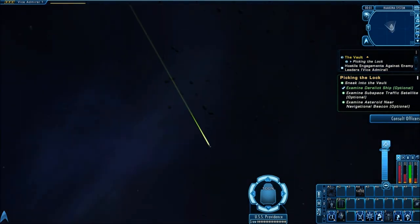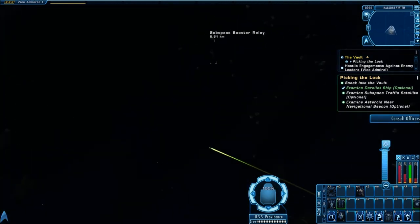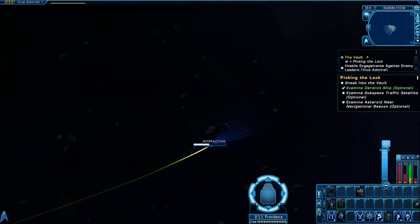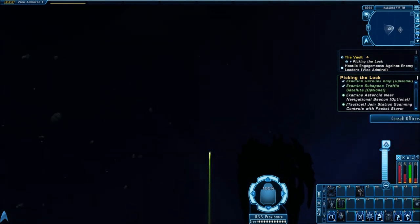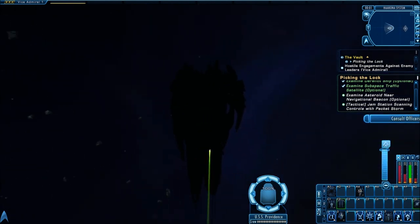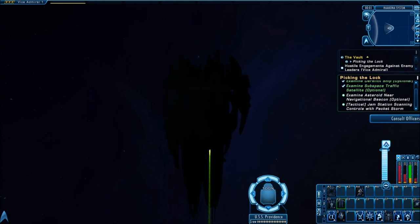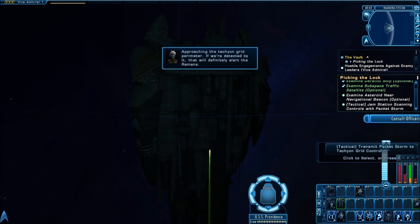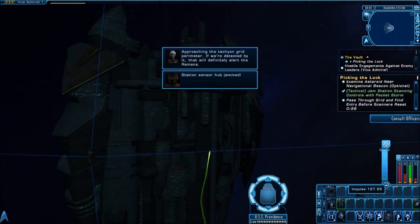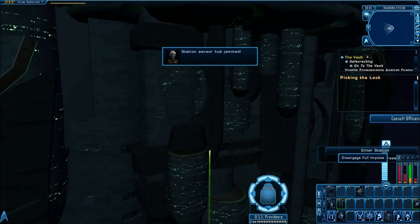I'm a tactical, so I have to do the satellite, but I actually scanned a derelict ship first since it was the first thing I saw, then went and got the tactical objective by scanning the subspace traffic satellite. Heading toward the vault — you can see in the background that dark, ominous figure, just a large space station. They have a sensor grid you have to pass through, but after completing the objective we jammed their sensors and entered.